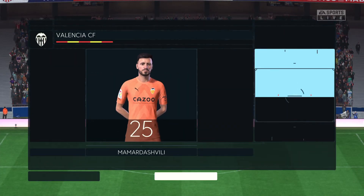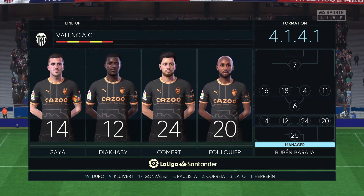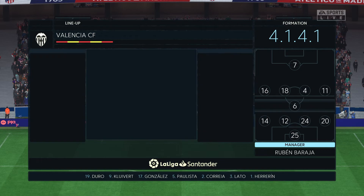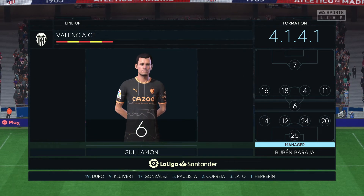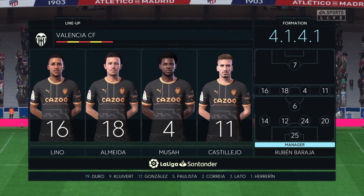Here's the initial eleven for Valencia. They're starting in a very solid 4-5-1, but they transition really quickly, and key to that are the wide players. They'll support the centre-forward as soon as they win the ball back, and they usually do it with a lot of quality.